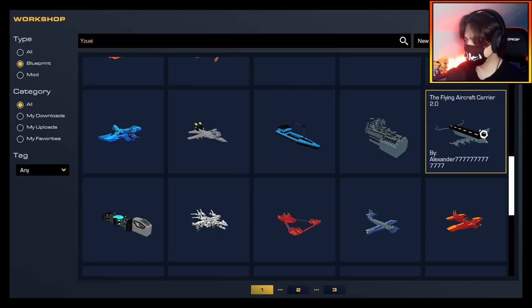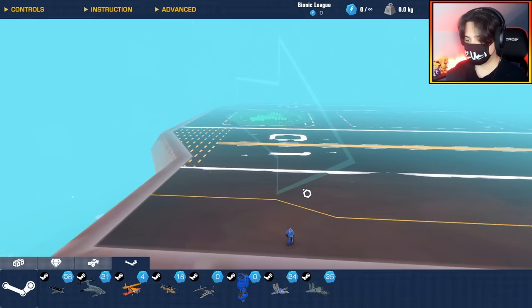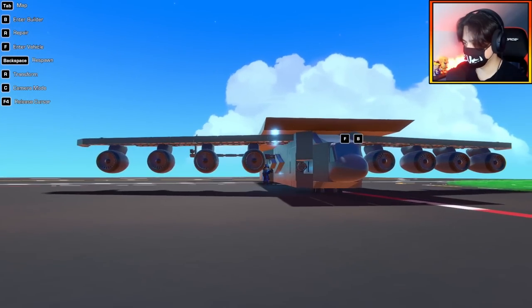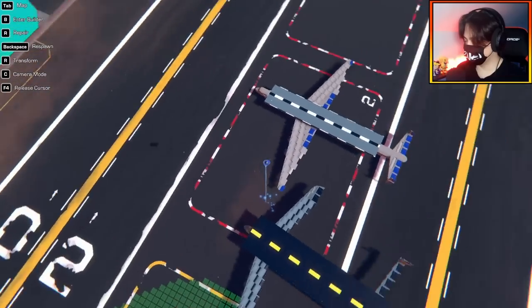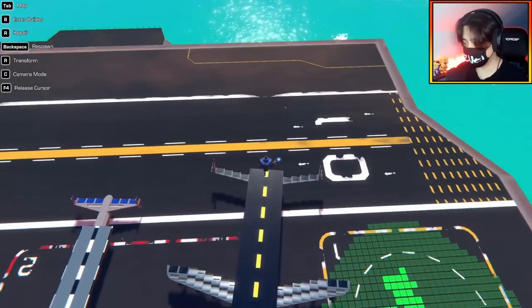This is one I want to look at — the Flying Aircraft Carrier 2.0 by Alexander7777, inspired by Scrapman's video 'Can we land a jet on the flying aircraft carrier?' He's left links here — usually built the plane in the video too. This thing actually needs the complexity mod, it's that big. We have the complexity mod on — very big fuselage, with weapons on it, and eight large jet engines.